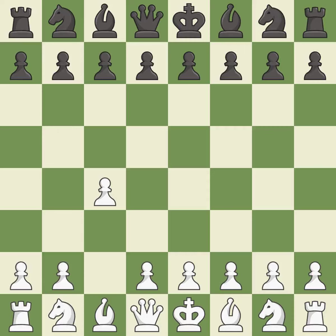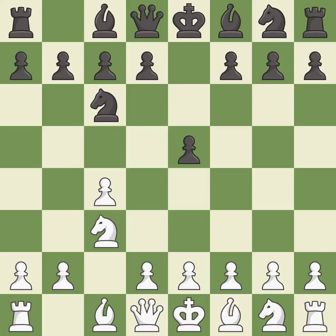The English is a more patient opening where white plays c4 to control the d5 square without committing a central pawn. e5 controls the d4 and f4 squares and allows the queen and dark-squared bishop to develop. nc3 attacks the d5 square and starts the fight for the e4 square. nc6 supports the e5 pawn and controls the d4 square.